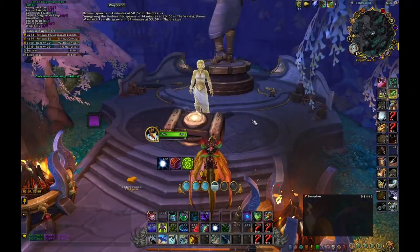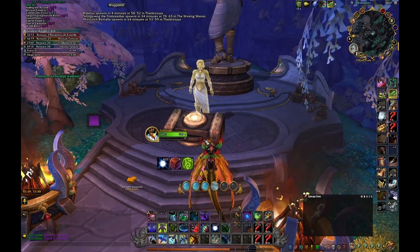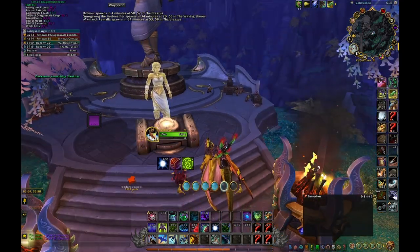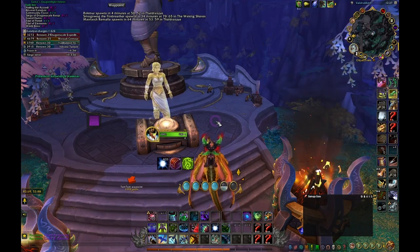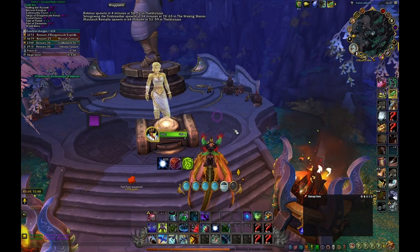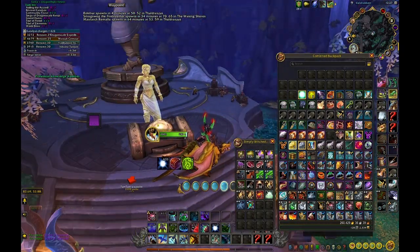Once you finish the full questline with your main character, you can actually skip it with your future alts. You just say 'I already did this questline, skip it for me,' and then you get five of the Sparks of Ingenuity at once, and all your future characters save a lot of time.